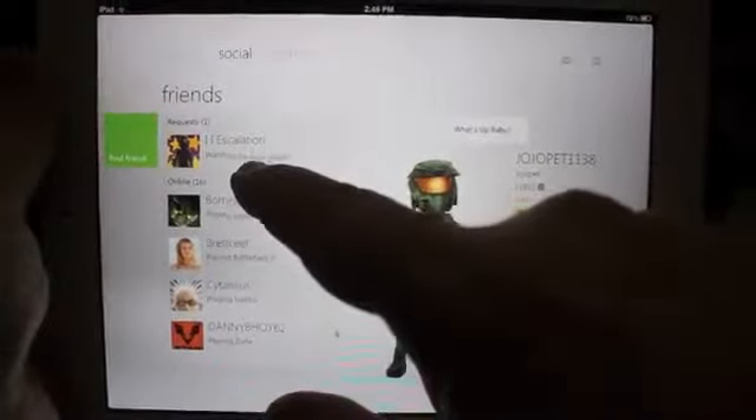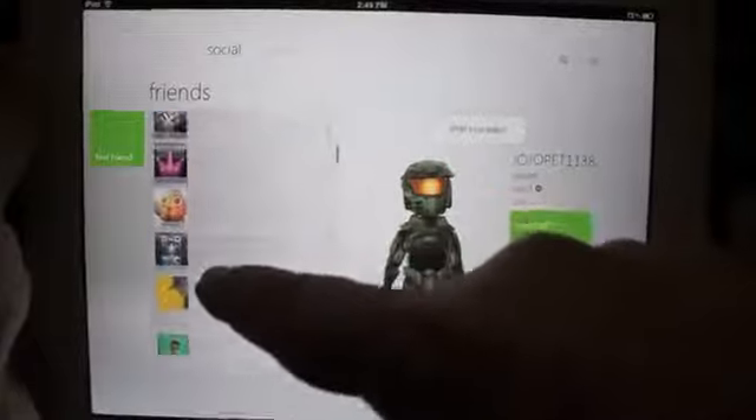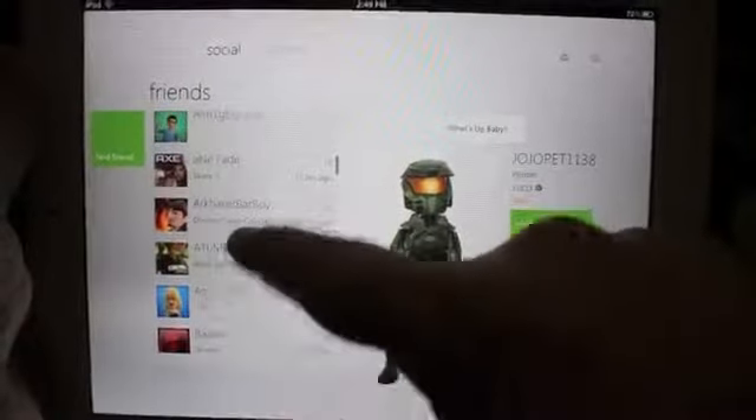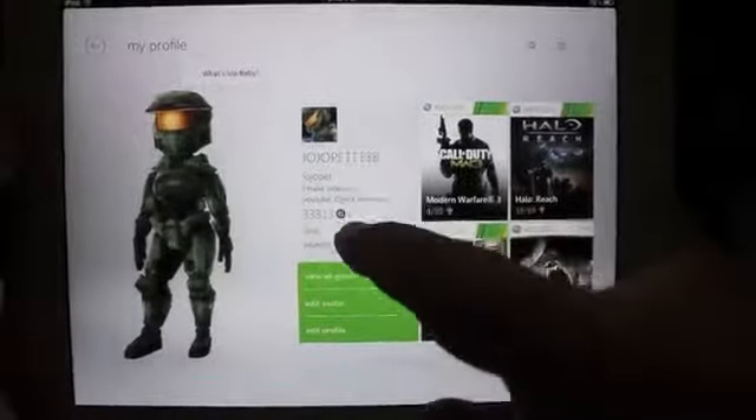The first part is going to show your requests. Then scroll down and you're going to see a list of people that are online, and then further down you're going to see offline people. You can also look at your own profile — it'll show your four previous games and your gamer score.